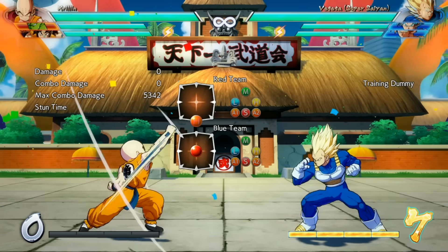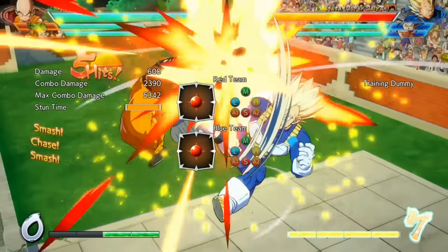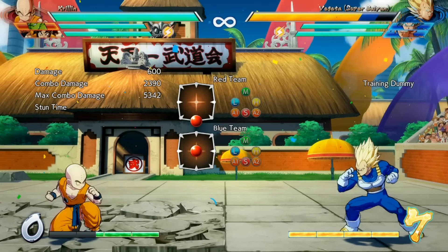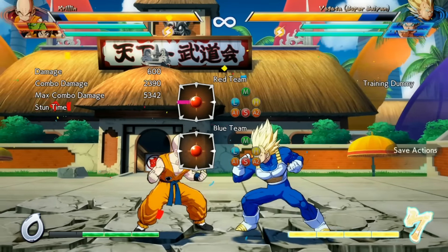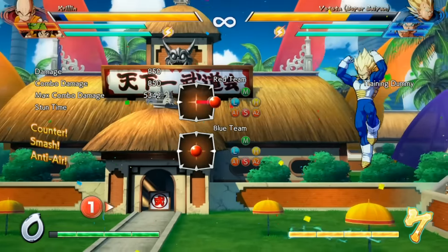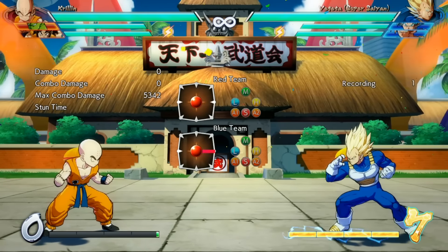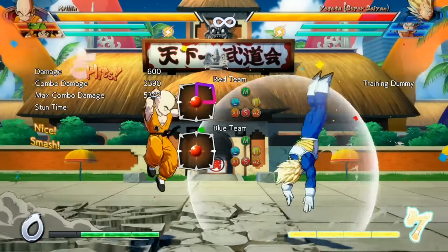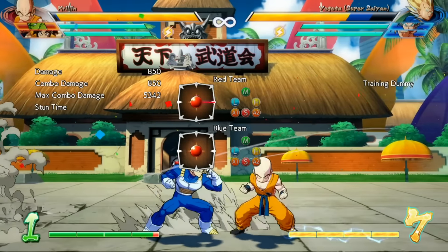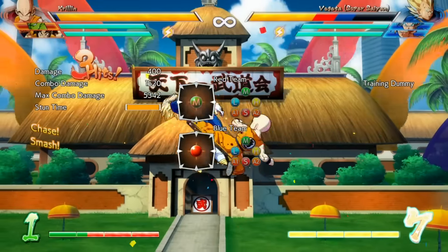For tip five, I want to talk about Crouching Heavy, or 2H. This attack launches, which is nice, and you can go into a combo afterwards. But it has another very valuable property: it is invincible to airborne moves. So if the opponent is air dashing in at you, Crouching Heavy will beat it clean every single time and you get a combo. This also applies to super dash — if the opponent is super dashing at you, 2H beats it every single time for a free combo. If the opponent is taking to the skies trying to rush you down, Crouching Heavy will beat them all clean.